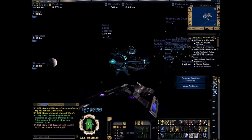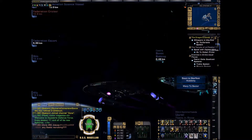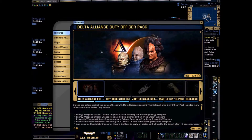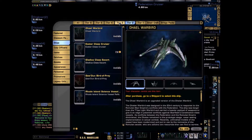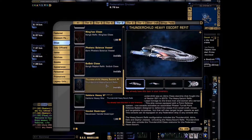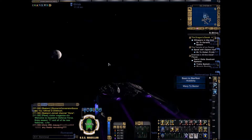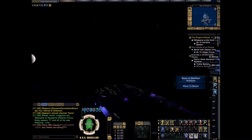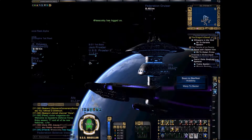Hello everybody, welcome back to another video. Today I am on Star Trek Online using the Kyra class — I can't remember the exact name, let me pull it up. It's the Thunder Child Heavy Escort class. Mine is called the USS Magellan. I am building it up and working on its weapons because it'll do quite well in battle once fully built up. Nice little ship to have.